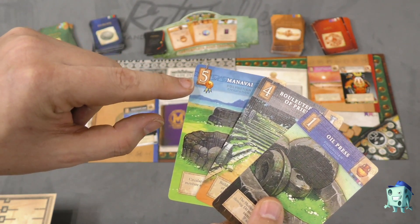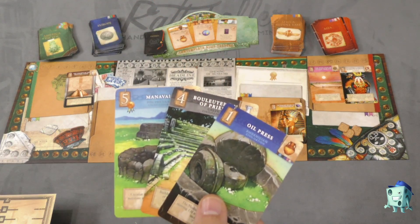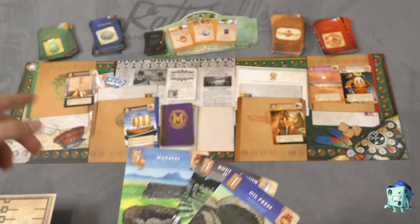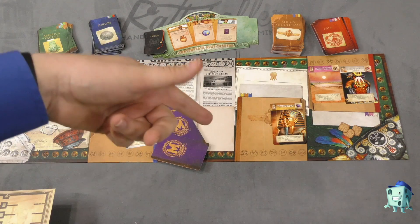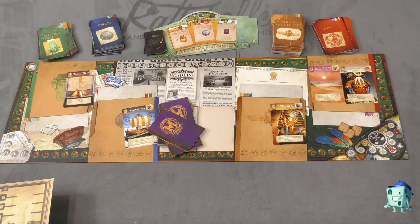Whenever you build a card with value five, which is the highest value, you also get a free prestige for building it and putting it in your museum. When you build cards, you get that many points on the board. Every time you reach a multiple of 10, you will draw a special card. And when one person gets to 50, that's going to trigger the end of the game.